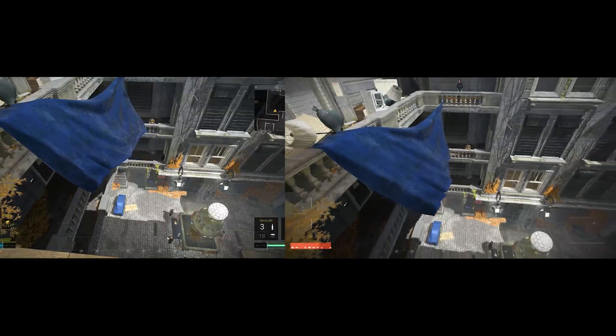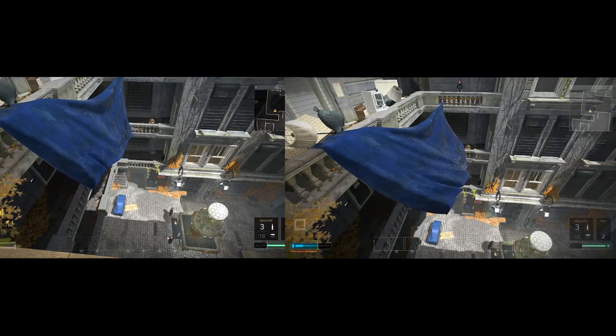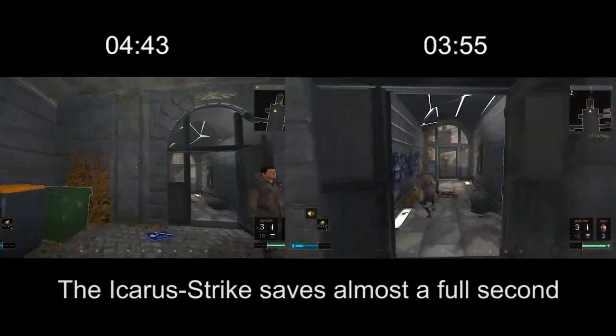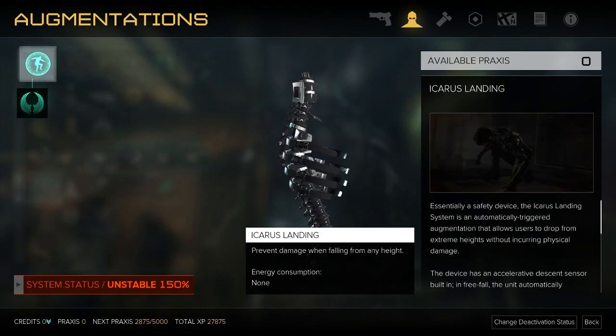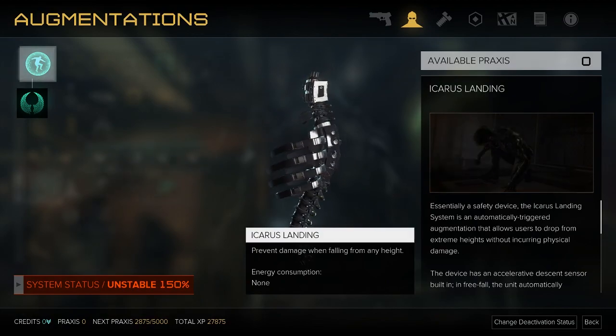Another minor time save: every time you would activate the Icarus landing system, hold your takedown key instead. The Icarus strike actually has a much shorter animation than the Icarus land. In Any% you only have the Icarus system at the very beginning with Koller and at the very end after you unlock it in Diwali territory. But if you want to play safe and not fear dying every time you drop down, this is a good option.